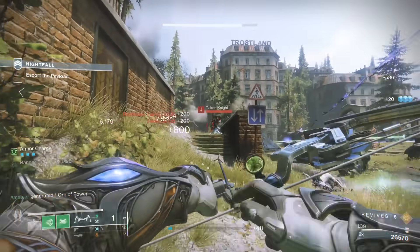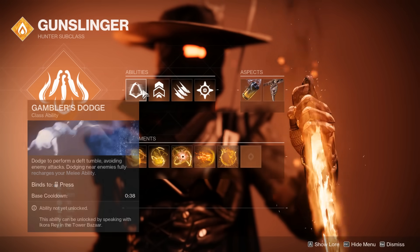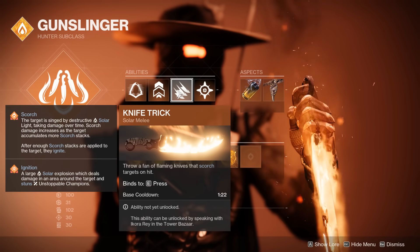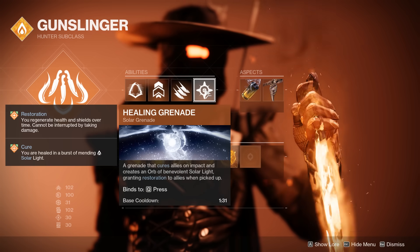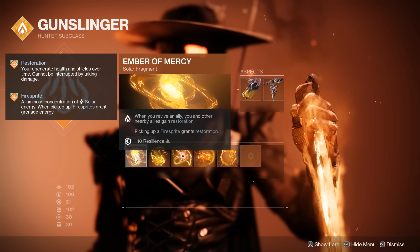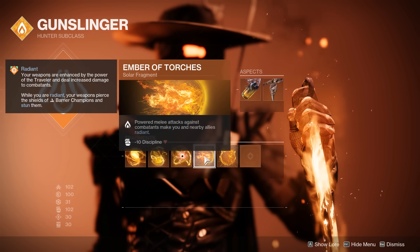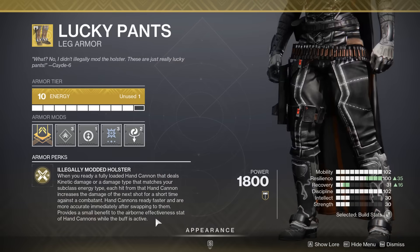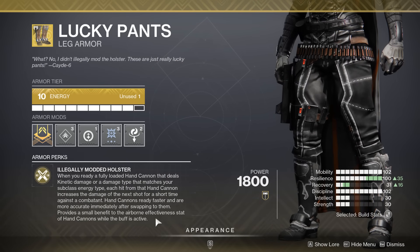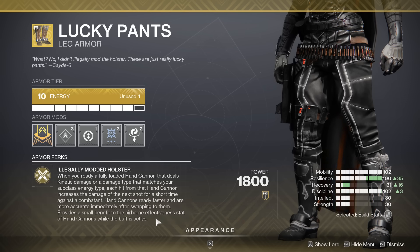Moving on to the hunter — we are running Gunslinger, specifically with Blade Barrage. We have Gambler's Dodge, Knife Trick, and healing grenade. Our aspects are going to be Knock 'Em Down and On Your Mark. The fragments are ember of mercy, ember of singeing, ember of solace, ember of torches, and ember of searing. The featured exotic armor piece is the Lucky Pants, which are going to massively boost the damage of your hand cannon when you ready a fully reloaded hand cannon — either kinetic or, in this case, solar, because we are a solar subclass.